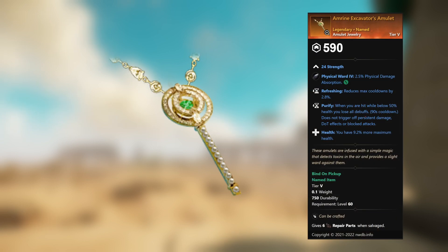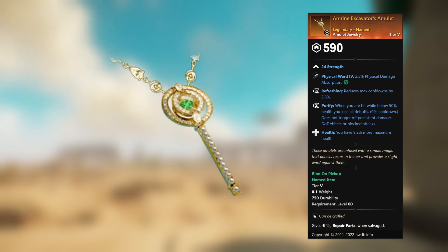Amrine Excavator's Amulet — legendary unnamed amulet jewelry. 24 Strength, Physical Ward 4, 2.5 percent physical damage absorption. This gem can be replaced. Refreshing: reduces max cooldowns by 2.8 percent. Purify: when you are hit while below 50 percent health, you lose all debuffs. Health: you have 9.2 percent more maximum health.